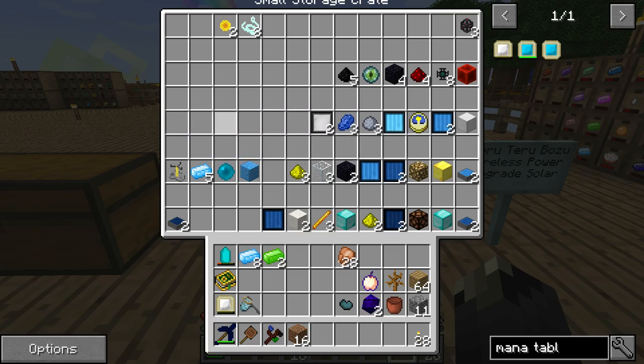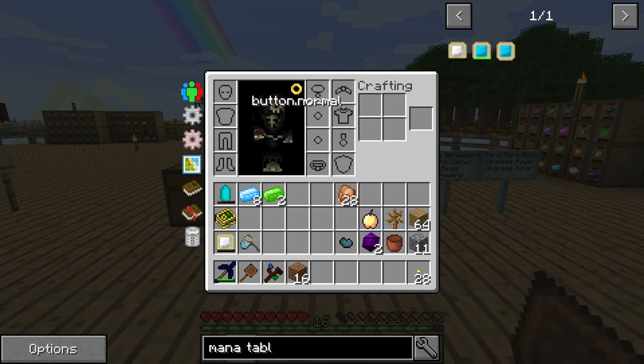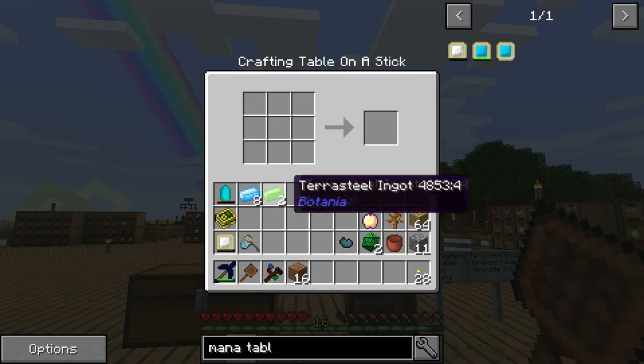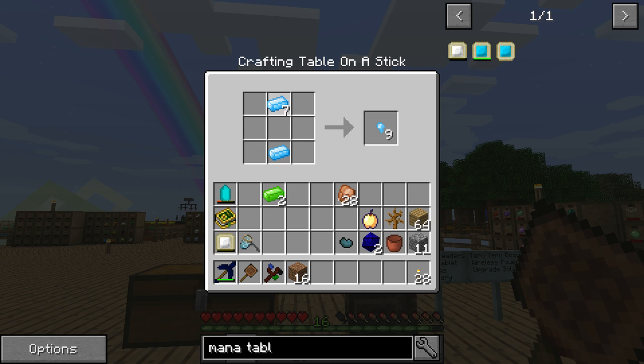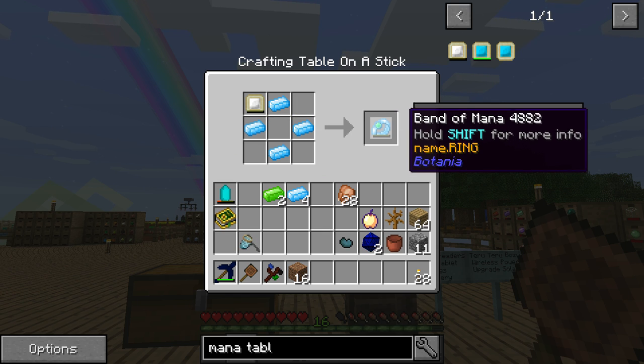For rings, if we go into the baubles menu, you can put on two rings, there's a neck piece, a head piece, and a belt. The thing we're going for — and I think I needed a mana tablet to make it — if I remember the recipe right, you stick the mana tablet there and you get a band of mana. And if you take a band of mana and add terra steel to it, you get a greater band of mana.